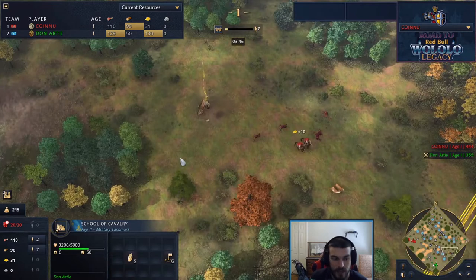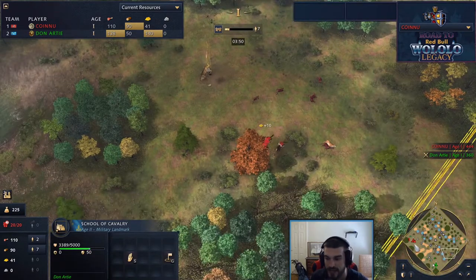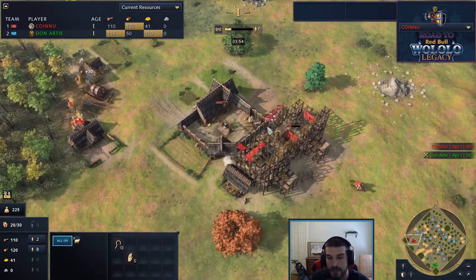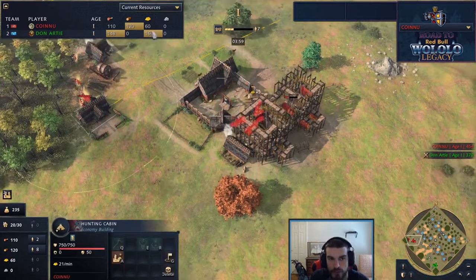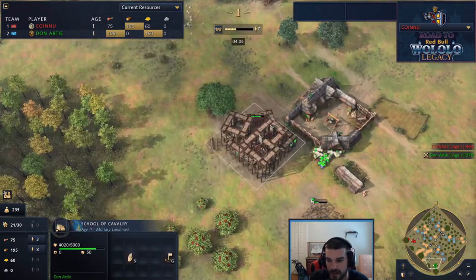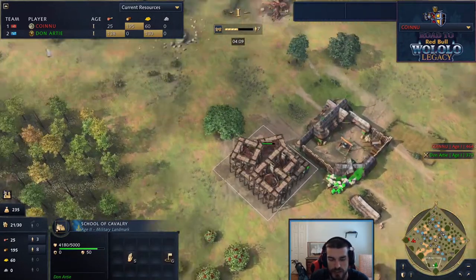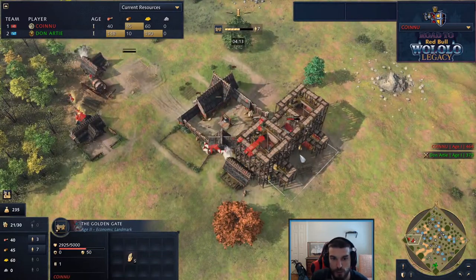Don is looking really good as far as the start of this game. It was hard to stop that 250 bounty - he didn't stop it because of all the sheep - but he did stop that 250 from coming out early. Sy Arc had already queued up wheelbarrow, which delayed his own feudal age. This could be the opportunity for Don to get his foothold and start snowballing this game with the School of Calvary finishing before the Golden Gate.